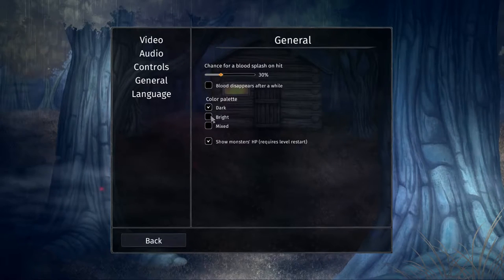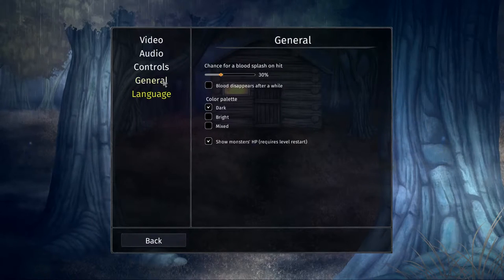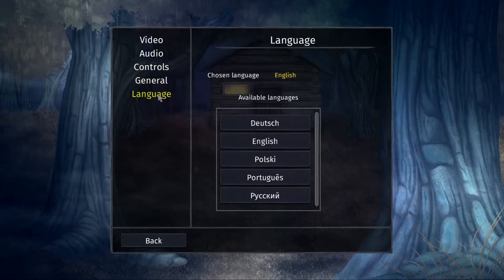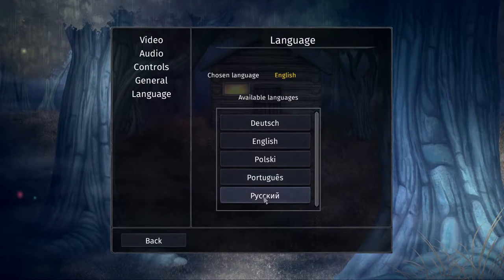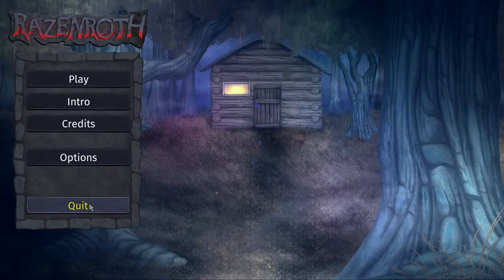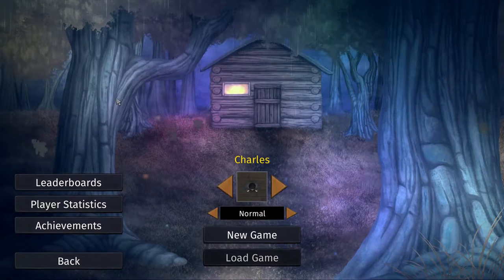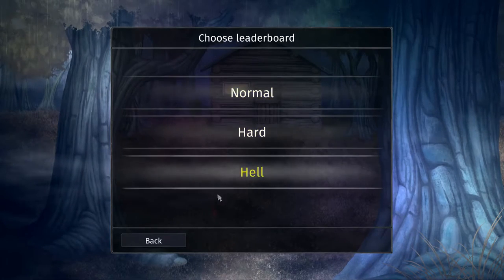Under general settings there's a chance for blast splash on hit at 30% — I'm not really sure what that is. There's a color palette option set to dark, and HP restores slowly. For language they have German, English, Polish, Portuguese, and Russian — that's pretty good actually.